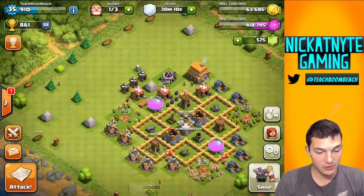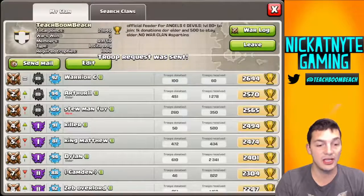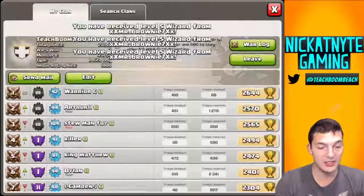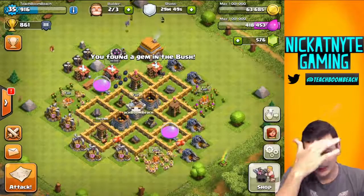I'll just continue removing some bushes here and we'll request some troops. This is my clan that I'm chilling in — this is my feeder clan. It's called Teach Boom Beach, even though this feeder clan is pretty high level. I'm slacking down there on the bottom because I just check in on this one for videos mostly, just seeing how people are doing. But the clan itself is a 21-8 for cups for the ranking, so that's pretty good.